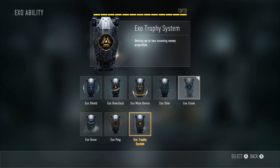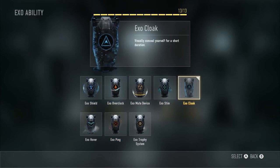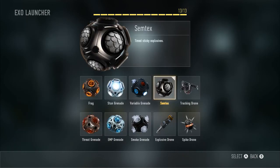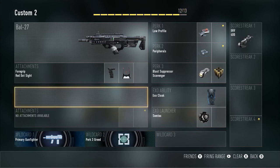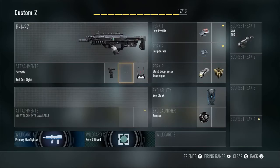For the exo ability we've gone for the Exo Cloak, which is customizable — you can put whatever you want here. I've got the actual cloak because it just helps a little. We've also got a Centex because Centex is awesome. For the wildcard we have Primary Gunfighter — or you can just press the little spades icon and it automatically adds a wildcard for you.